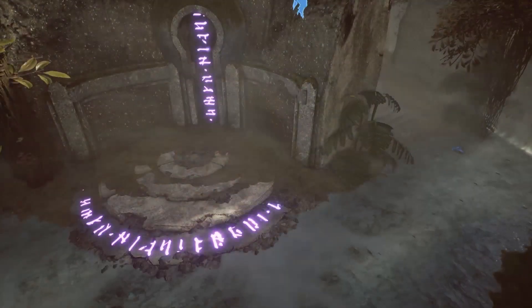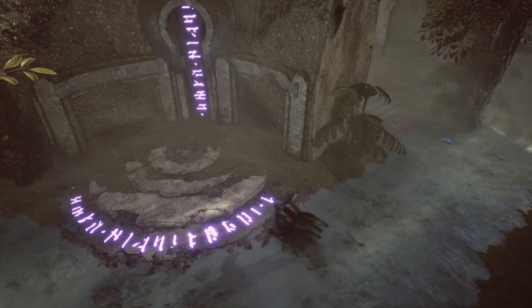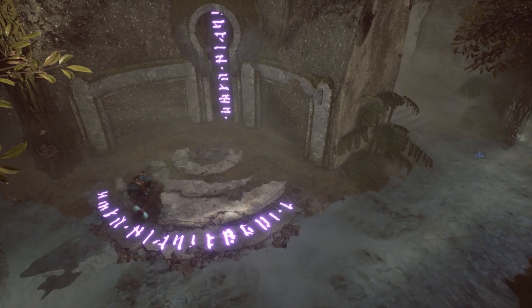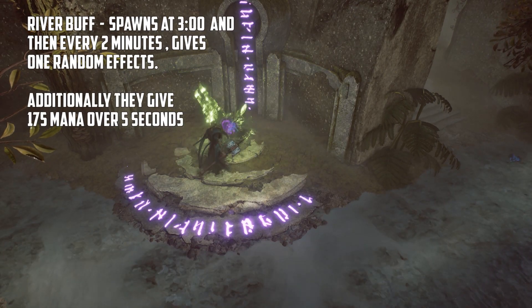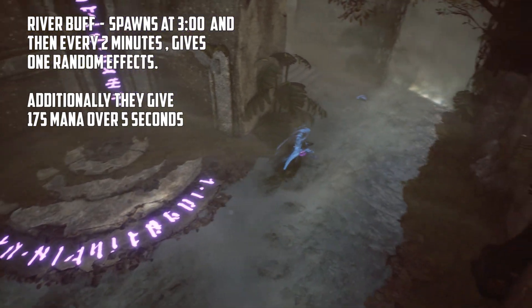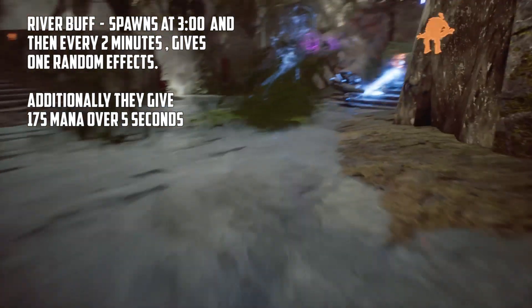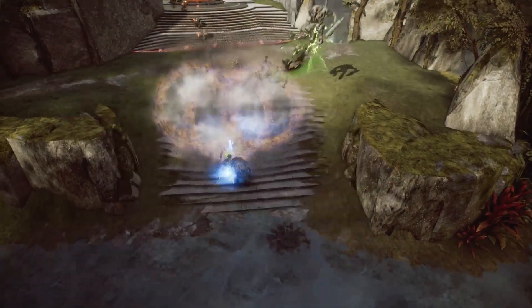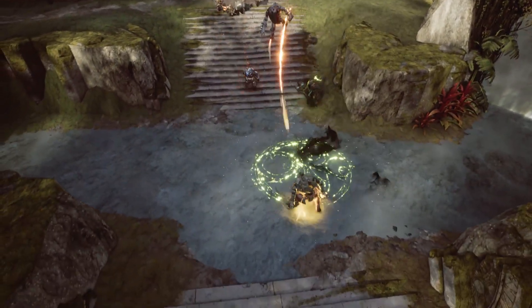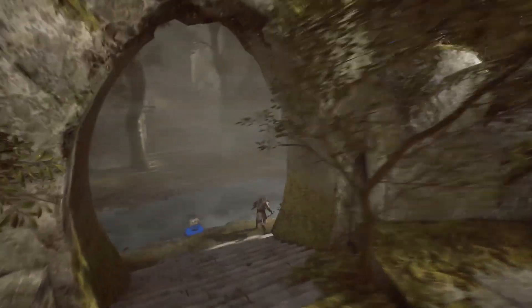As we're on the topic of buffs, you will have to control the river buffs if you want to win a game on Monolith. These might seem insignificant, but they're actually game-changing when put to good use. Every river buff gives 175 mana over 5 seconds, which is incredibly useful for both the jungler and the mid laner. Along with this, they provide a variety of effects such as speed, damage over time on auto attacks, extra damage on your abilities, and lastly, invisibility.